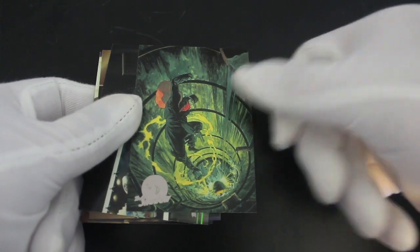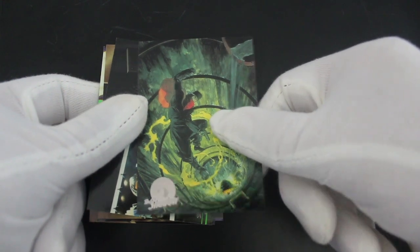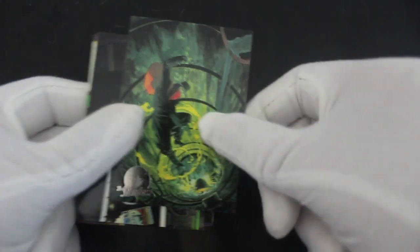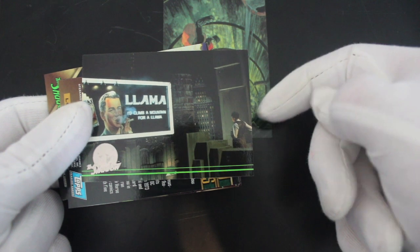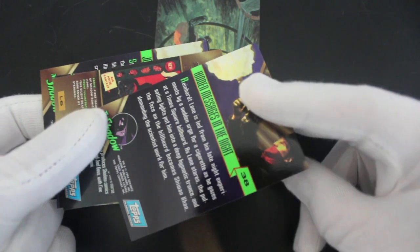Look at that — comic art straight away, that's nice. The Silver Shadow. Look at the bottom — it's just a regular card though, just a regular card. Then we've got scenes from the movie. Do you remember this film? I haven't seen it for ages.